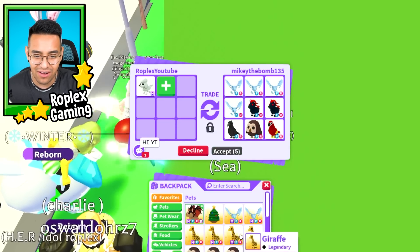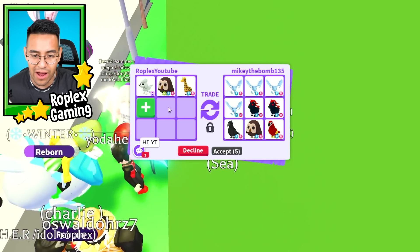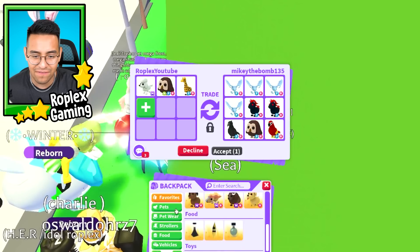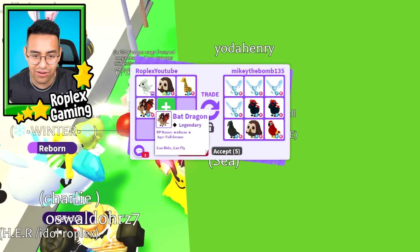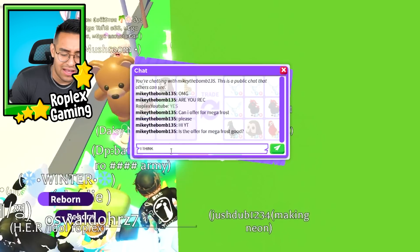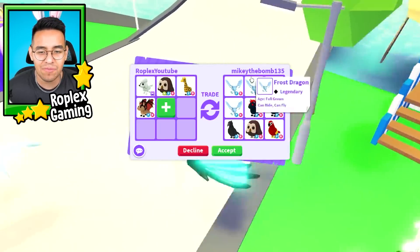Let's see what we can offer — a neon owl, a giraffe, and maybe another giraffe. Oh, you know what, I have a bat dragon. Is that good, you guys? Or am I over? Is the offer for mega frost good? I think it's all right. I mean, to be honest, I feel like he's a little under, you know?